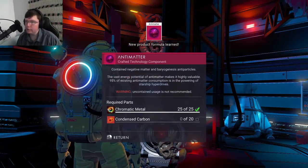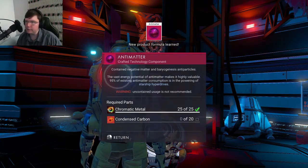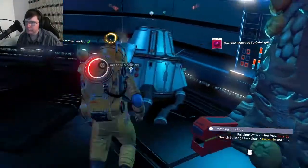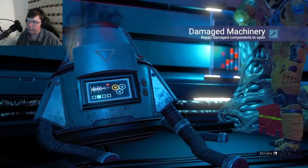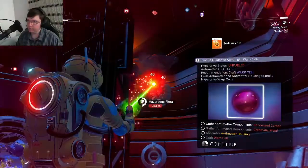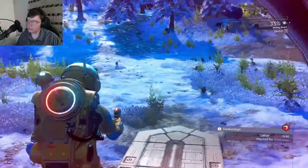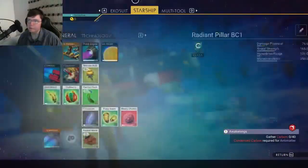Antimatter — a negative matter from Barra Genesis. That's the energy potential of antimatter; makes it very useful. Chromatic metal and condensed carbon. Okay, gather carbon — condensed carbon is required for antimatter. Well, we have a few options here. First things first though, we need to make sure the ship is refueled.